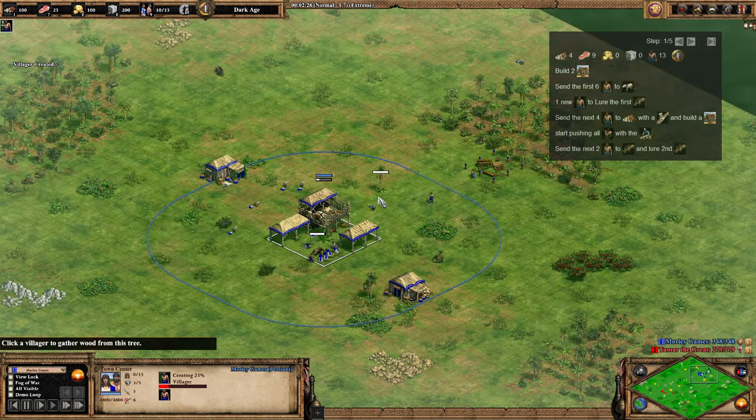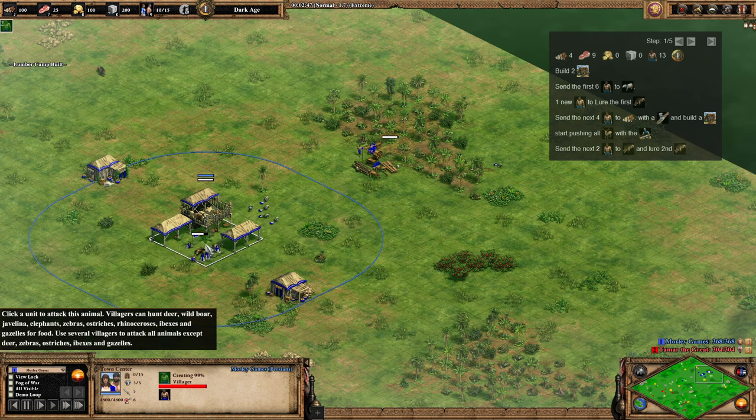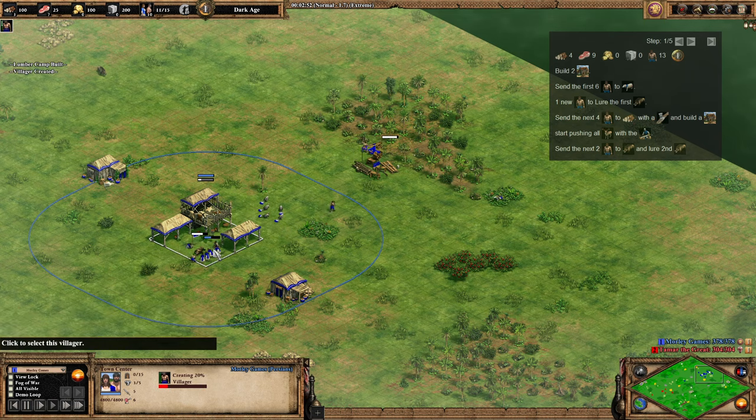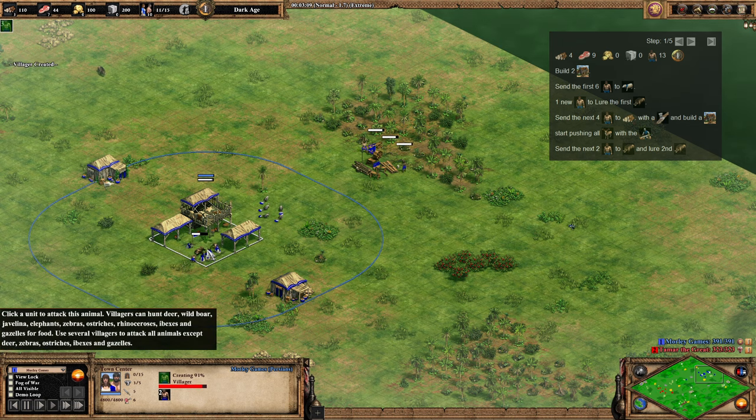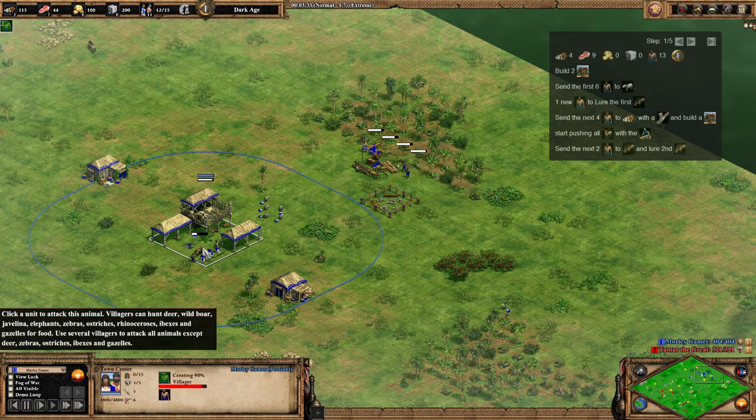Try not to push too many deer in at once. You want to make sure you're not taking off multiple carcasses — as few as possible. Maybe just keep everyone on boar and then just two on the deer when you get to that point, because there's going to be a lot of rot. It's a tight build order, so if you're losing quite a bit of food to rot with two deer just rotting away, you probably won't be able to do the build.